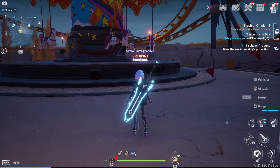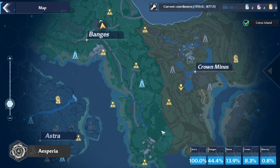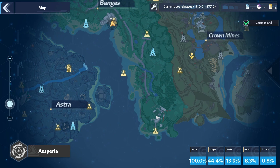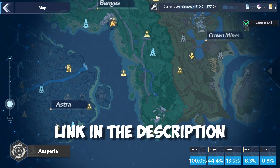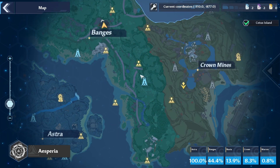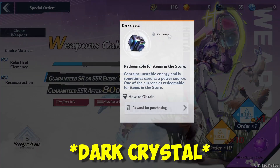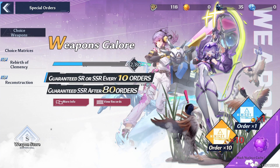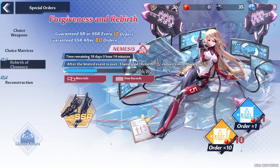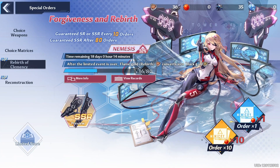After finishing my dailies, store requests, and free gifts, I usually go ahead and clear zones. I always use the interactive map to know where the items are, and I go for the black nucleus and golden nucleus. One tip: never spend your black nucleus or golden nucleus on the standard banners — you want to save them for the limited time banner.